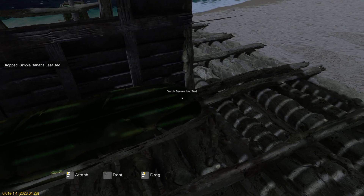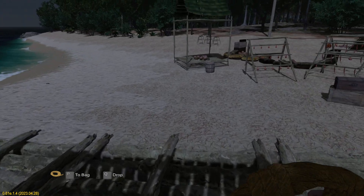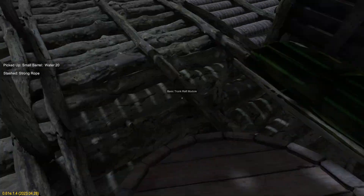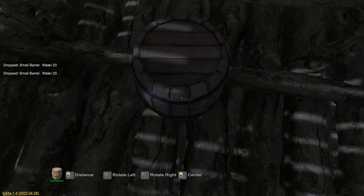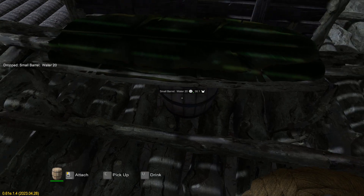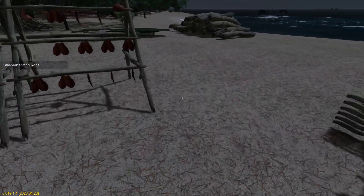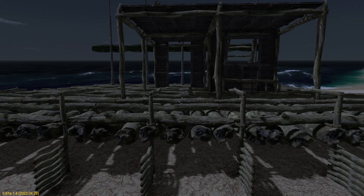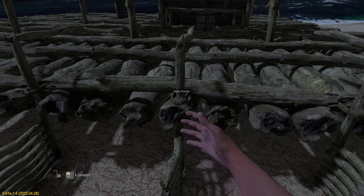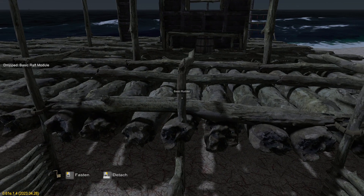Just going to pop that there, pull out one of our ropes, tie that down, grab our barrel. This water is still sort of on the edge of going bad — it's still at 20 so it's still drinkable. I had a comment in a previous video about rudders, and apparently the game doesn't really register any more than a maximum of four rudders, so we're going to take most of these off.